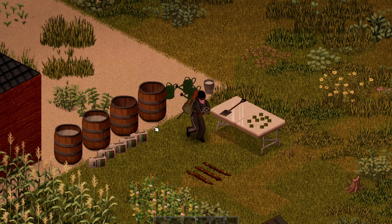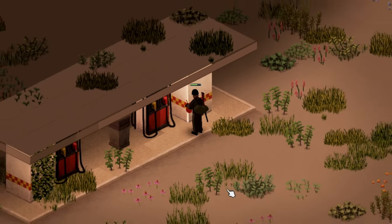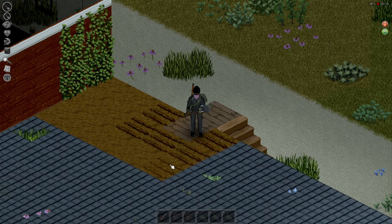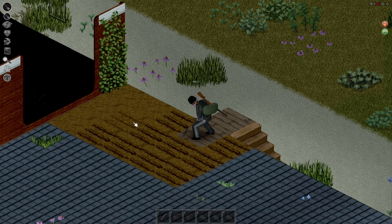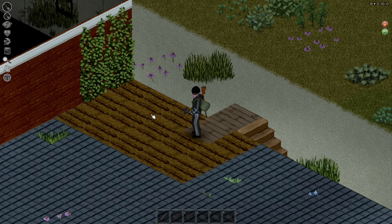First off, farming. Farming is the easiest way to feed yourself at the start of your first month, when you have plenty of fuel at the local gas station. Gas stations do run out of fuel eventually, but it will take a long time. Basics of farming start with a trowel or a shovel and seeds. You can use any vessel that holds water for watering your plants. Rating one or two garden stores will supply you with enough buckets, watering cans, and seeds to last you forever.